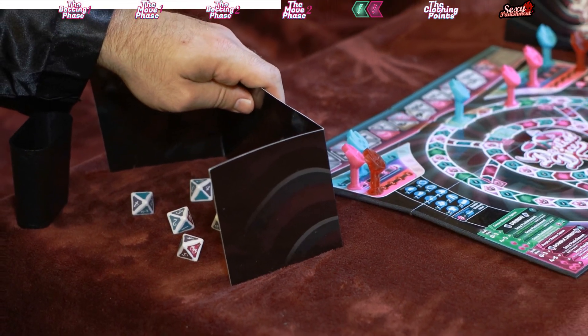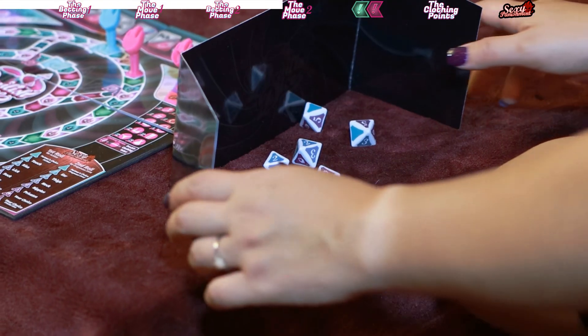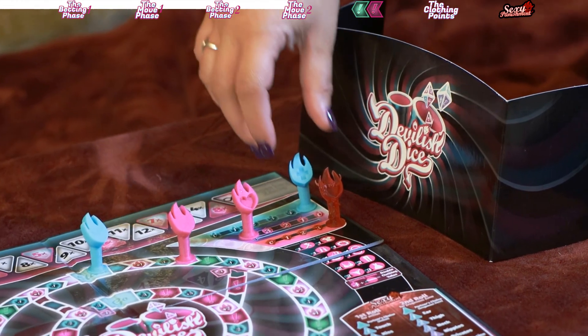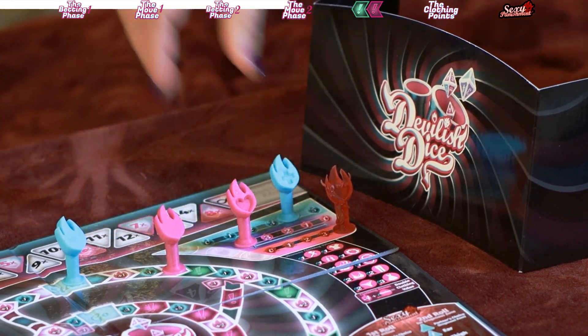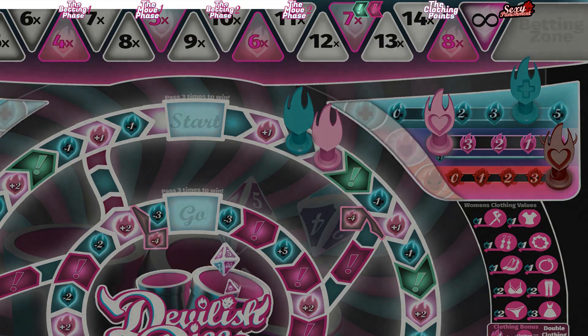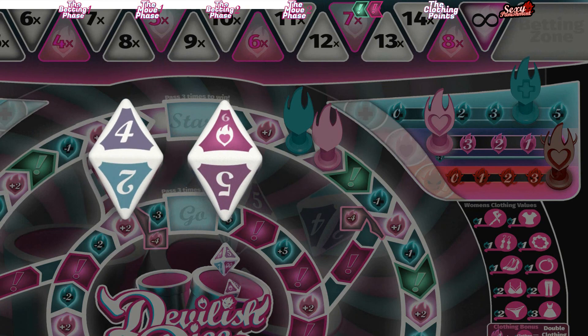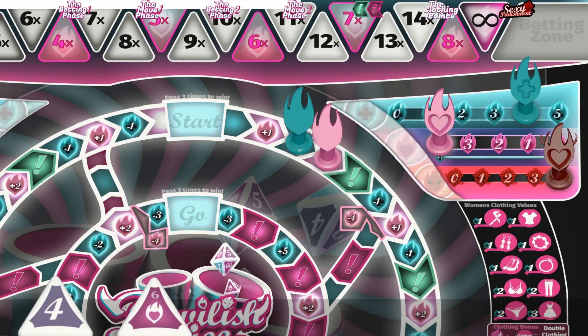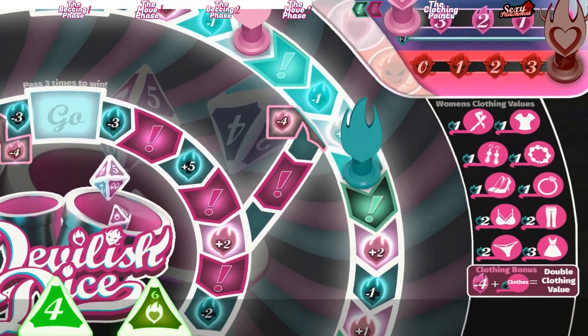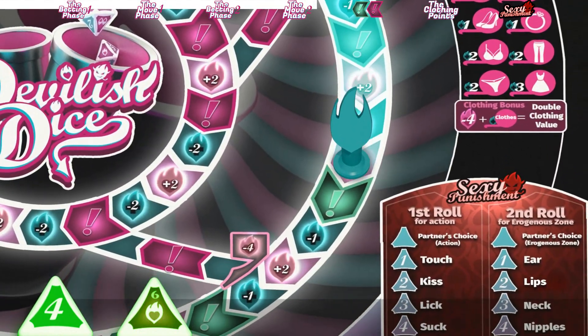They both raise their dividers again. As Alan suspected, there are not six fives between them, so he wins this betting phase. Now Melody has to lose a health point, and Alan gets to roll two dice this move phase while she only gets to roll one. He rolls a single wild and a four, uses the wild to move an additional six spaces, and moves ten spaces total, landing on a green chance space.